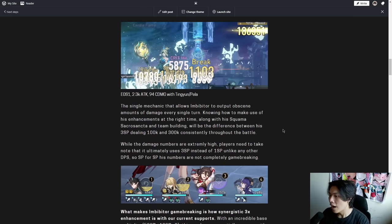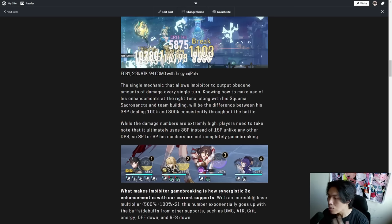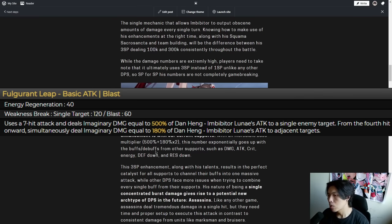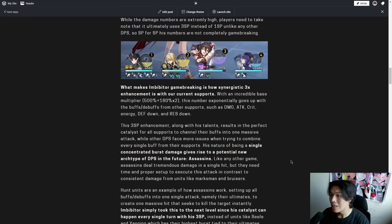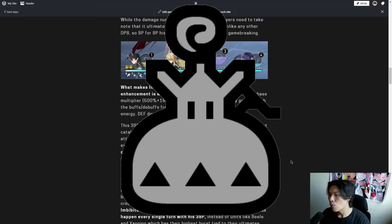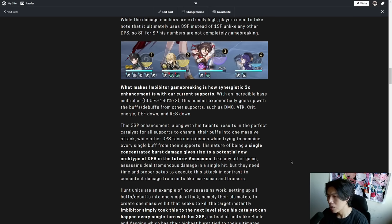While the damage numbers are extremely high, players need to keep in mind that this uses 3 skill points instead of one. So skill point for skill point, Imbibitor Lunae's damage is not completely game-breaking on its own. What makes him game-breaking is how synergistic the 3-hit enhancement is when paired with current supports. With a base multiplier of 500% plus 180% times 2, this number exponentially increases with buffs and debuffs from supports — damage buff, attack buff, crit buff, energy from Tingyun, defense down, and resistance down — making Imbibitor the perfect catalyst to channel all support buffs into one massive attack.